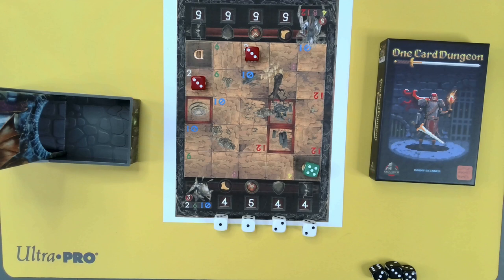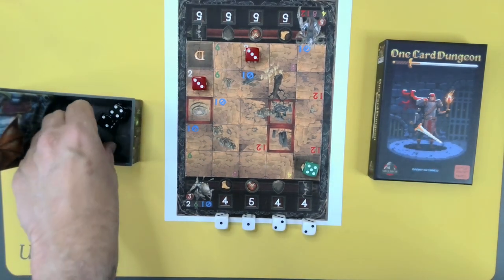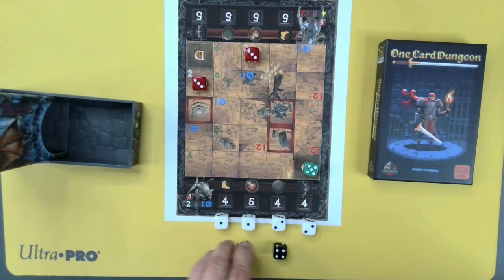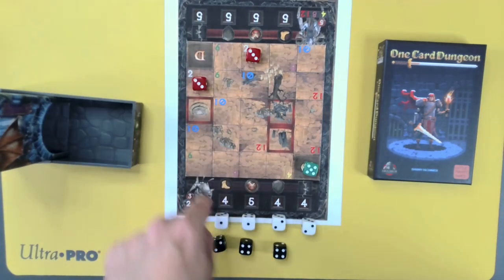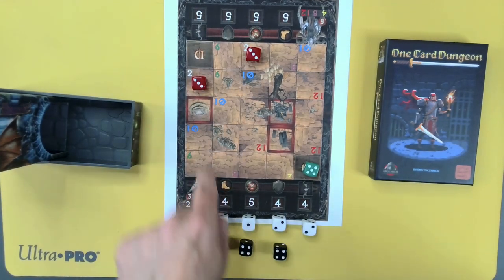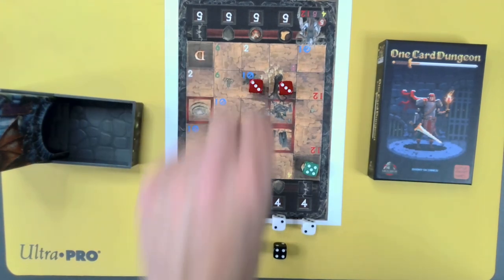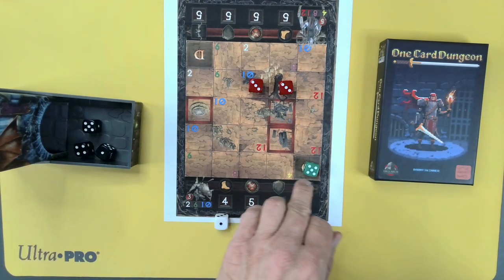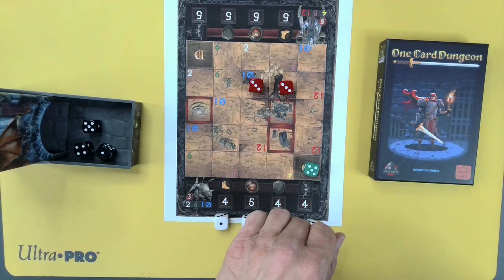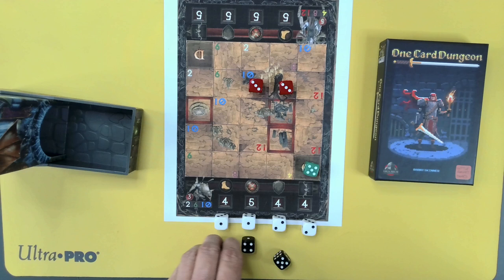We're going to leave things as they are, keep the 2, and just sit. The enemies have a movement of 4, 2, 4, 2, 4, 2, 4. We roll 1, 4, 5 — we can easily hit.